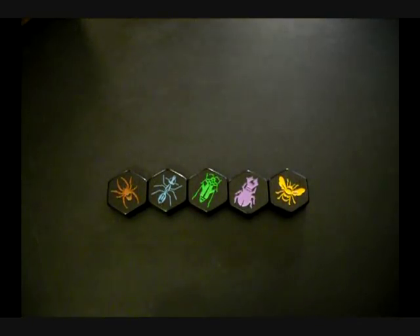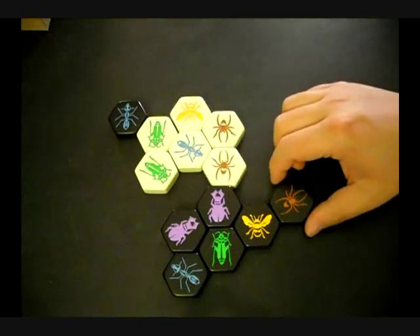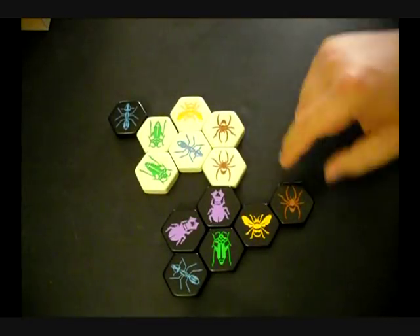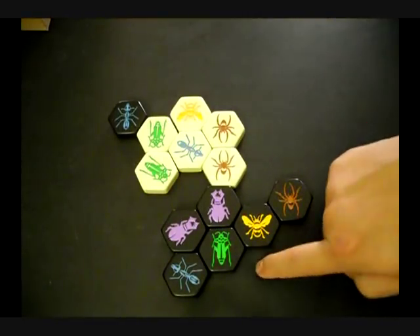Each player gains control of five different insect types. The first is the spider. Spiders are a tricky insect to use because they have to move exactly three spaces either to their right — one, two, three — or three spaces to their left — one, two, three.